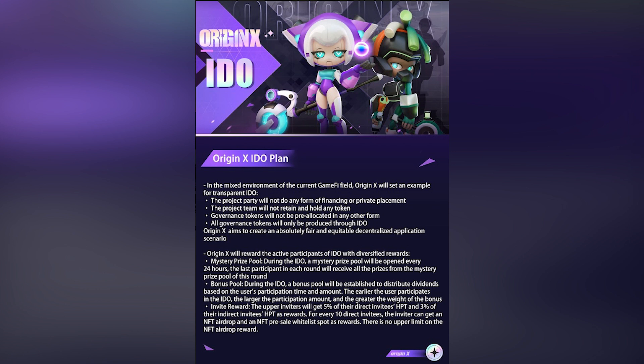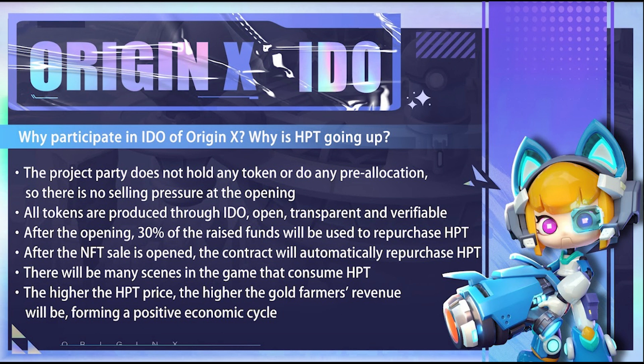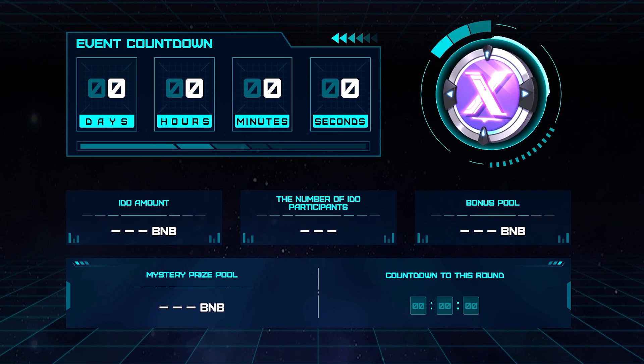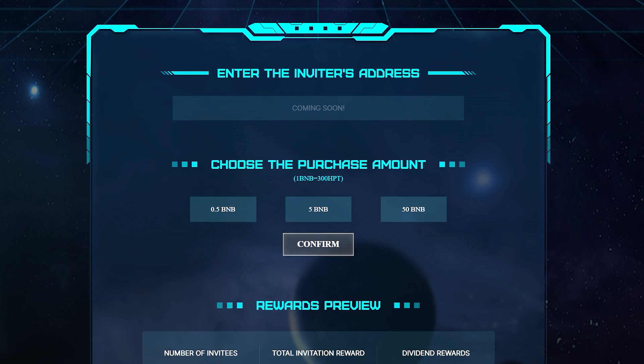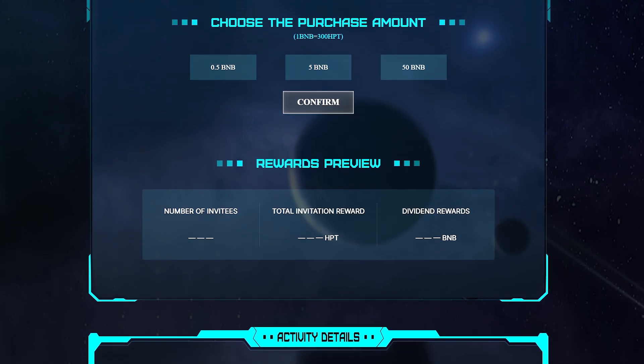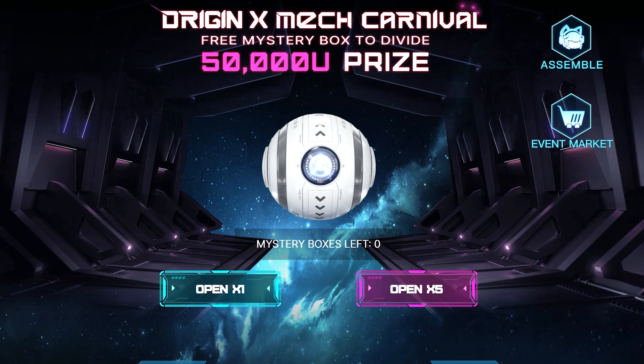Now about the IDO: it will be open to all users with no limit to the maximum amount of participation. The minimum threshold for participating in the IDO is half BNB equivalent to 150 HPT. Origin X will reward active IDO participants with diversified rewards. During the IDO, a mystery prize pool will open every 24 hours — the last participant in each round receives all prizes from that pool. A bonus pool will also distribute dividends based on the user's participation time and amount; the earlier and larger the participation, the greater the bonus weight. Upper inviters get 5% of their direct invitees' and 3% of indirect invitees' contributions as reward. For every 10 direct invitees, the inviter gets an NFT airdrop and an NFT presale whitelist spot. Origin X will give back 9% of project profit to players through a profit-sharing program as incentive for users to co-build the game community.